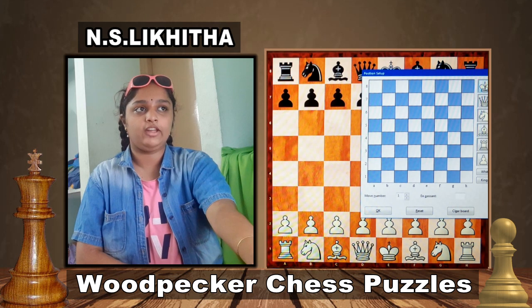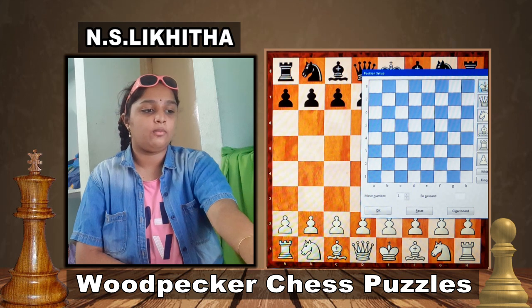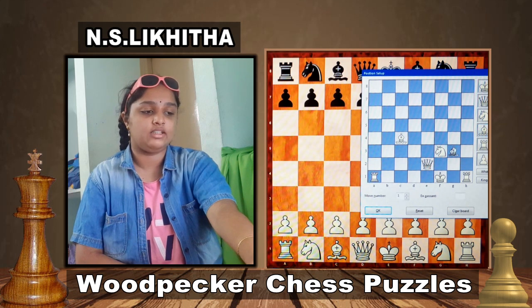Moving on to the next puzzle. White King is on f1, Rooks on h1 and a1, Knight f3, Queen e2, Bishops on c4 and g3, Pawns on h2, g2, b2, c2, d4 and e4.